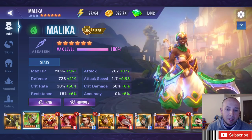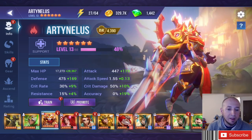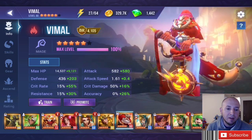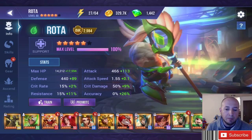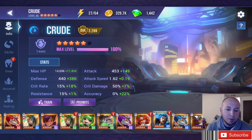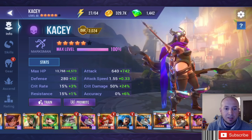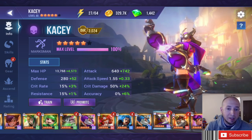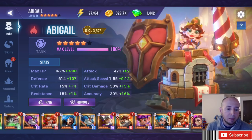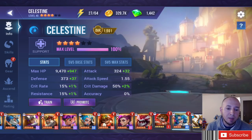Everybody's base stats are different. For example, Malika's attack speed is 1.7; for Tonellius it's 1.55. The average from what I've seen is about 1.55. You always want to look at base stats when building — that's going to be for a different video. When you see a high attack speed over 1.55, you might want to consider attack speed, especially if some skills are based off of attack speed.